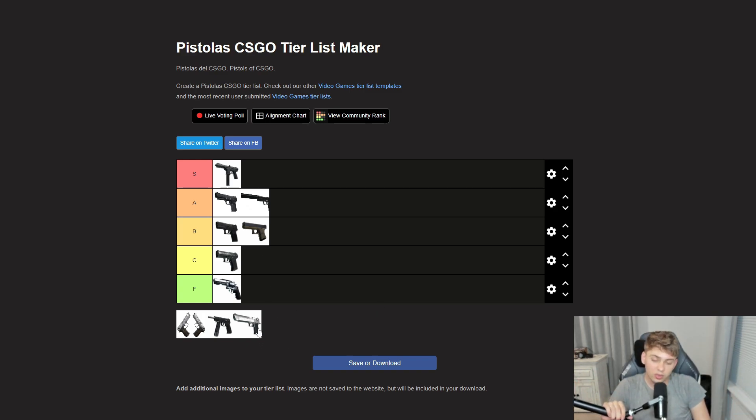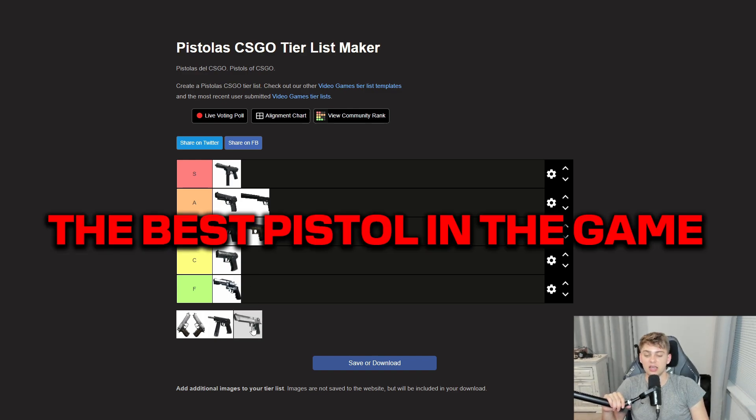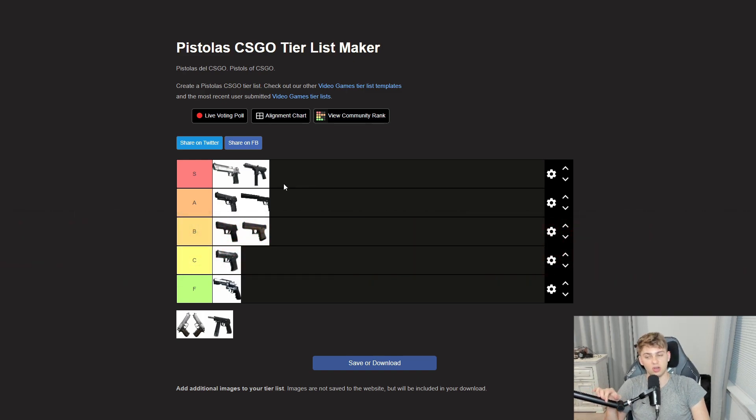Speaking of an extremely strong gun — no surprise if you saw the tier list for all of the weapons — the deagle is just broken. It is definitely the best pistol in the game; there's no debate about that. At $700 you can one-shot people at any range. Whether you're a good player or a bad player, the deagle is the gun you're going to use. It's just too broken. I hate dying to the deagle — it's way too overpowered. Sometimes the deagle is better than a rifle, and at close range it two-shots people. It's insane.